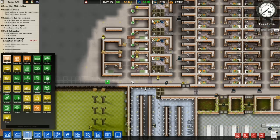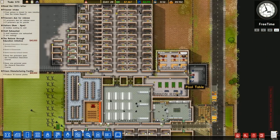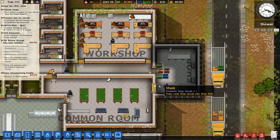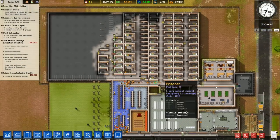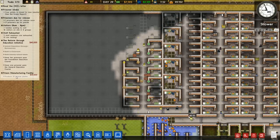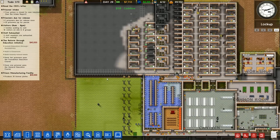Our cells are looking mighty fine, if I might say so myself. We're going to expand quite nicely. I'm assuming it's during work that these prisoners will actually load these milk crates onto some carts. We really need to make our security room bigger — it's causing us some problems. So what are we looking for? I guess we're trying to get to 200 prisoners. We're not going to do that with this cell block, but that's okay.